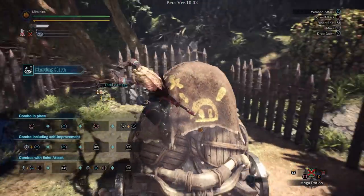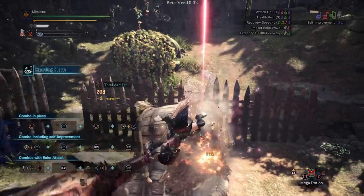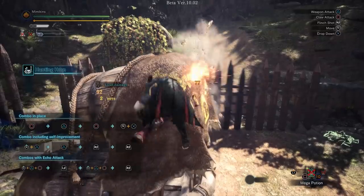Like all the weapons, Hunting Horn has its own clutch claw animation. Its weapon attack softens the hide of a monster, exposing a weak point where you and your team will deal increased damage.